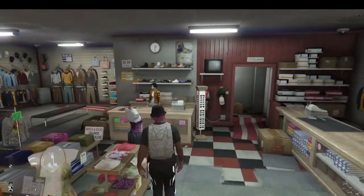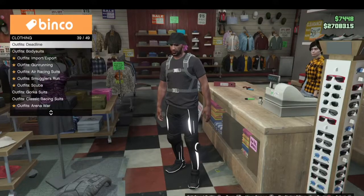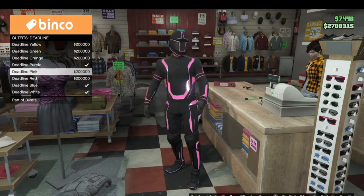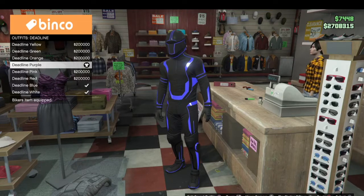Right when you get to the clothing store, go to the front desk. Once you get there, go all the way down to slot 39, Deadline Outfits, and then pick whatever one you want. Right now I'm going to be doing the purple, so put that on.